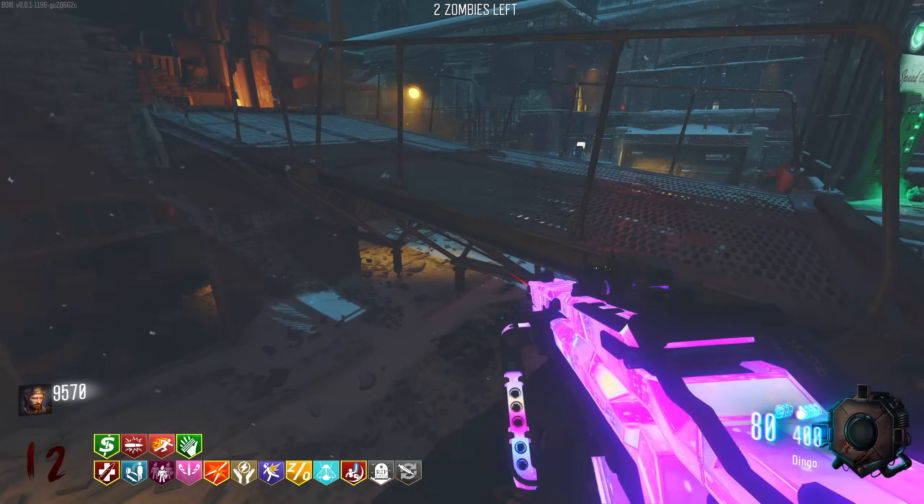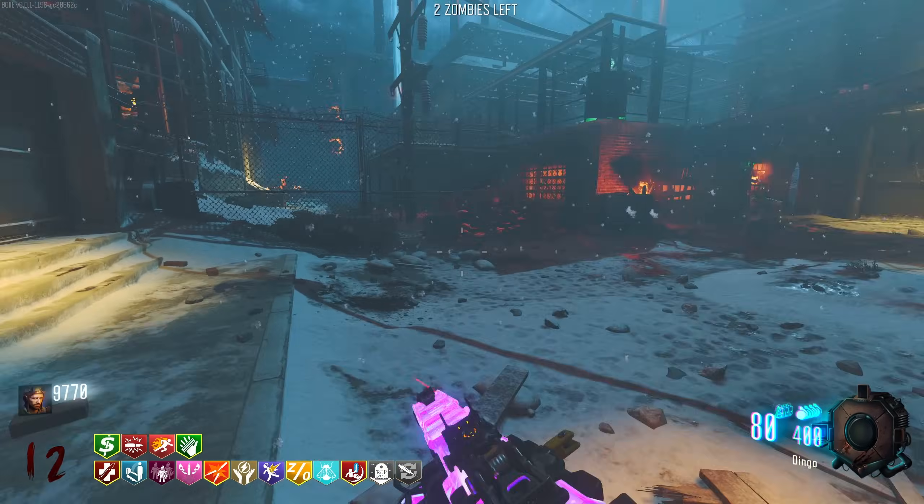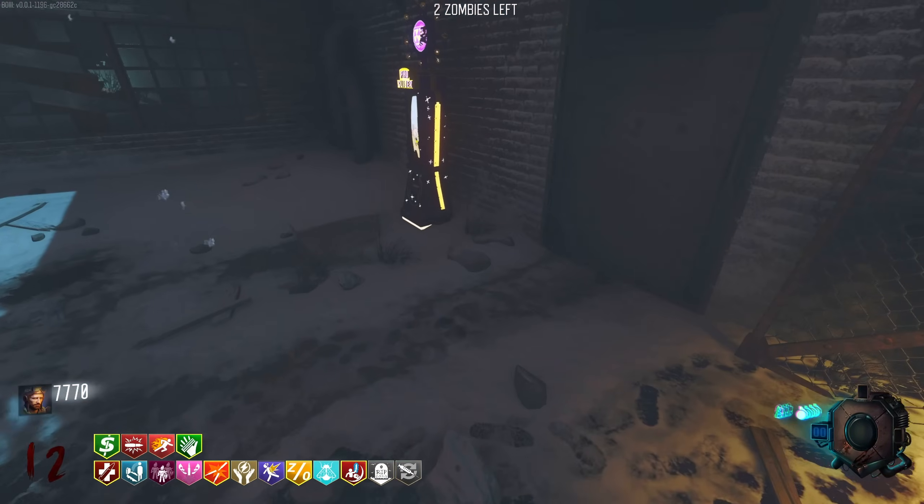Speed Cola! Double buying it gives us extra damage after we reload, which is very nice. Mule Kick is kind of mid - I'll get PhD Slider instead. Longer slide, slight damage increase - sure. Double buy, bigger rush.